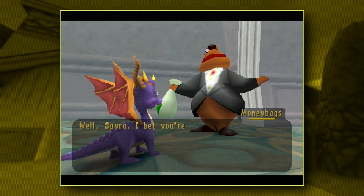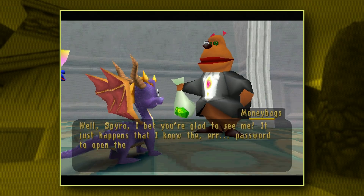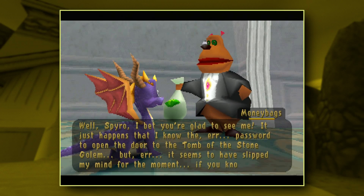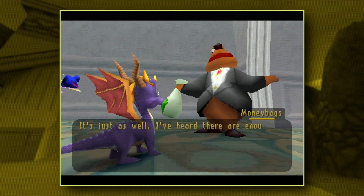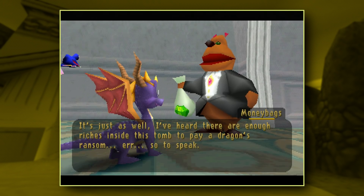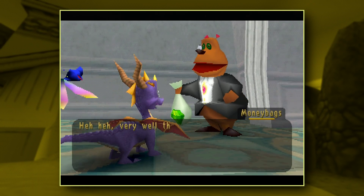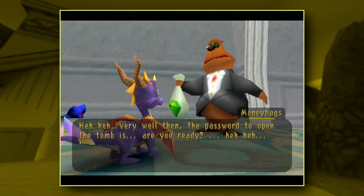Spyro, I bet you're glad to see me. It just happens that I know the password to open the door to the tomb of the stone Golem. But it seems to have slipped my mind for the moment — if you know what I mean. I've heard there are enough riches inside this tomb to pay a dragon's ransom, so to speak. Very well then. The password to open the tomb is... are you ready? Gullible.